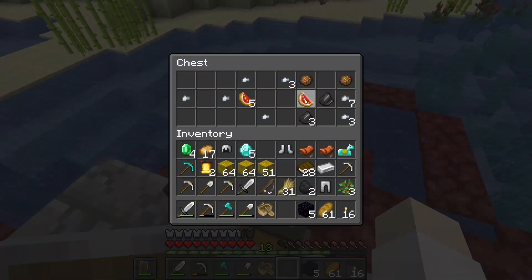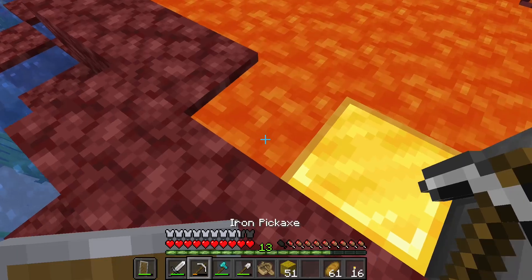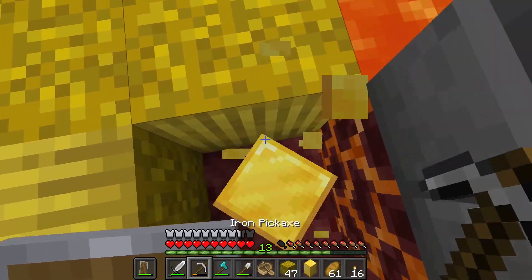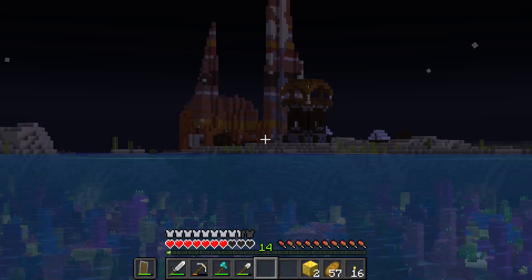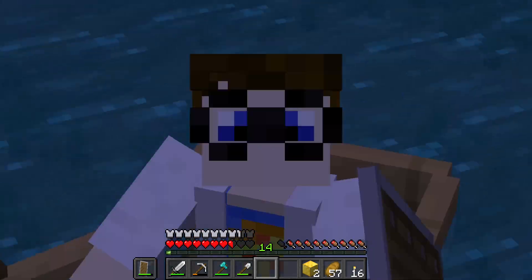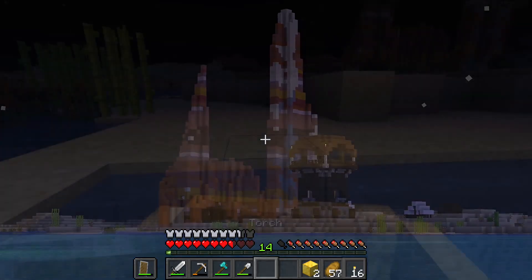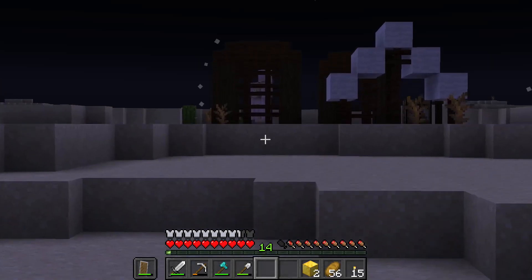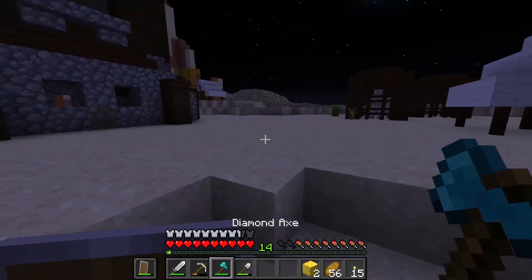Oh, there's the obsidian I needed. Take the glistering melon as well. I'll build out of hay bales because I have so much. But there's a pillager outpost — wait a minute. Does that mean I could get an allay? Oh wait, there's red sand there. Maybe I don't have to get mangrove wood. Maybe I can make do with terracotta and sand. Are there any allays? Allays! An iron golem. I'm going to free the iron golem first. There's probably a goat horn too.